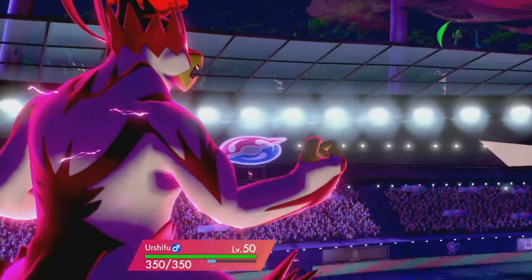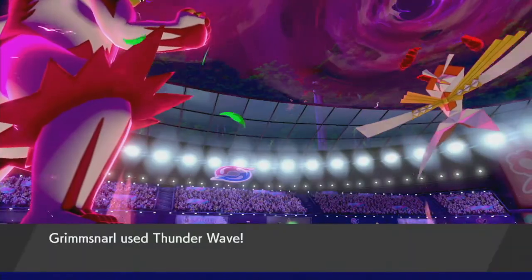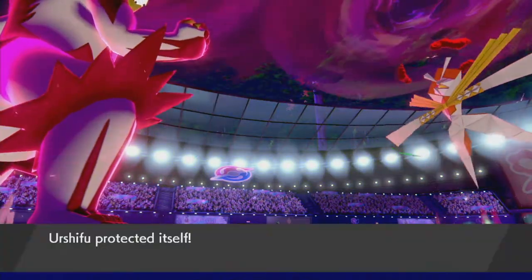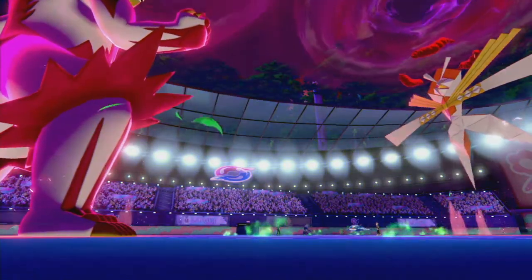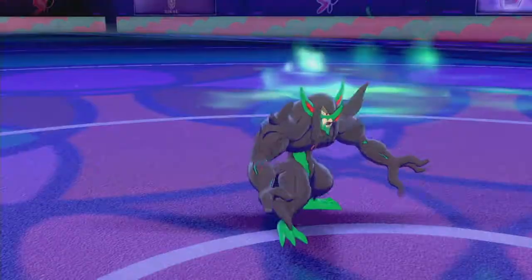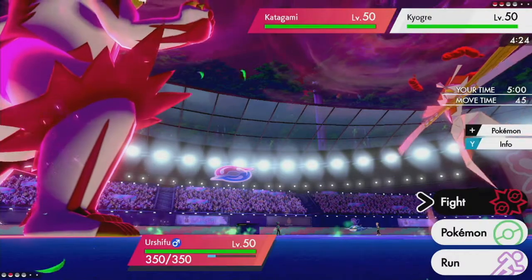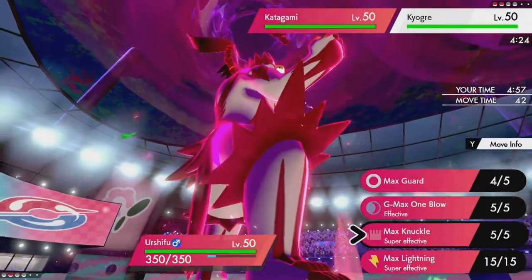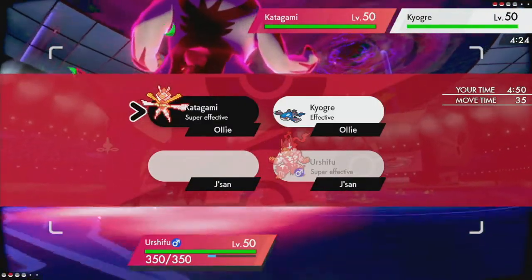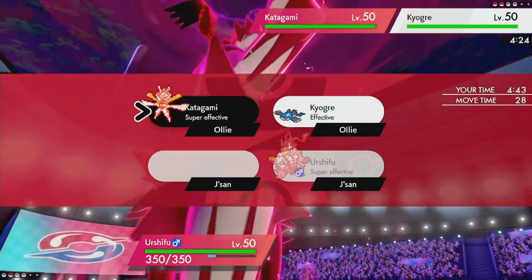Here we go! Max Guard — let's go! What's he going to throw at me? Thunder Wave — don't miss! It missed! Well, I guess we lost because I needed Grim Snarl to paralyze somebody. I think both these Pokemon are faster than Urshifu so this is not going to go very well.